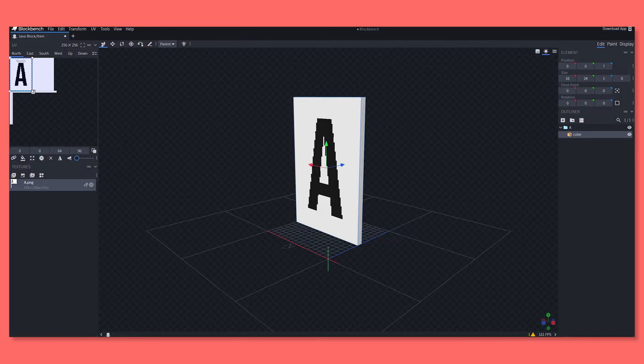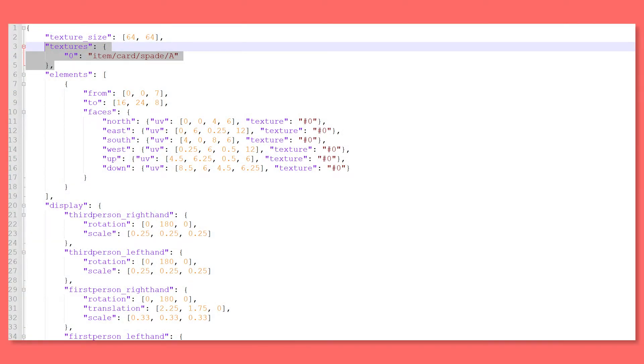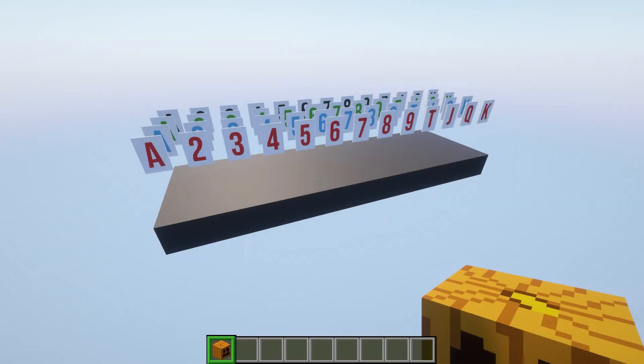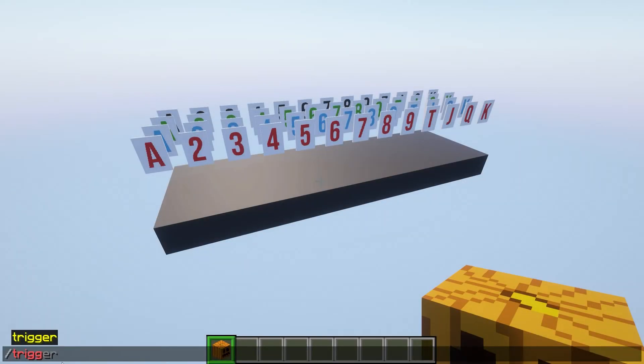We just loaded up Blockbench, slapped in a cube, resized it to be the size of a playing card, and then added a white background and the letter or number in the right color for the suit that it represents. Blockbench then gave me a file that has the display logic for each card in the deck. Then I just had to come through here and match each of the custom model data numbers to the model that it corresponds to.